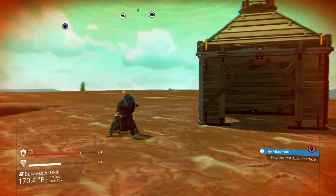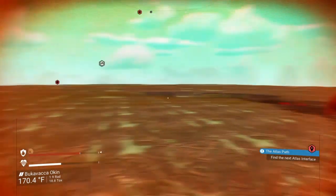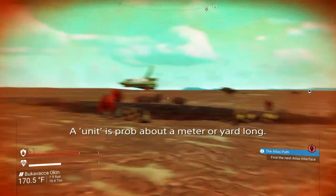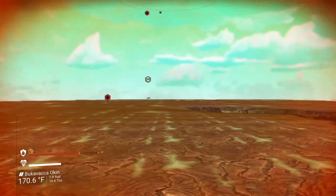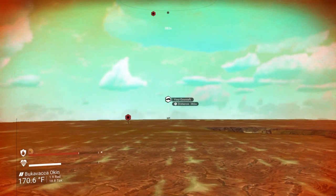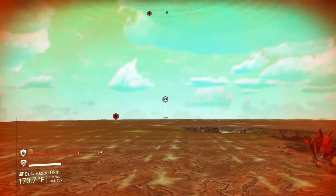Under normal circumstances, the base boundary is at 300 units. So that ship is about a hundred units away, and my Exocraft over there is at 382 units away, so it's not a huge amount of distance.